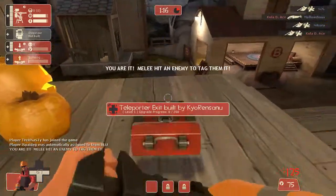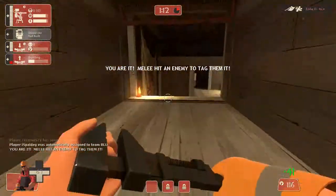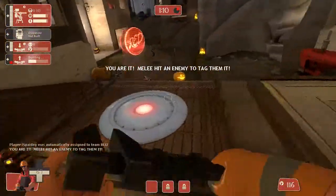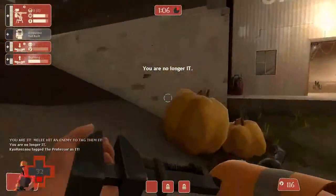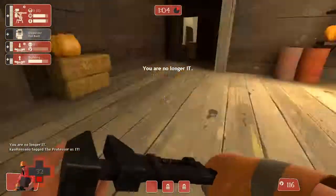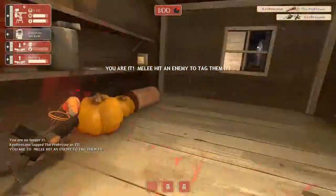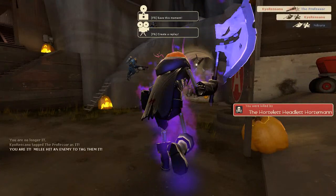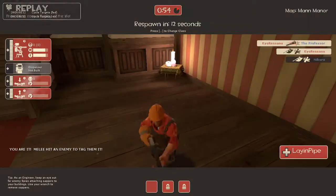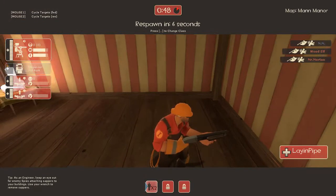Let me go ahead and make a teleporter. Now to run for my life. The Headless Horseman can't kill anyone in one hit, so you want to either pass who's hit on or prepare to die once he gets close enough. Right now he's going on a killing spree.